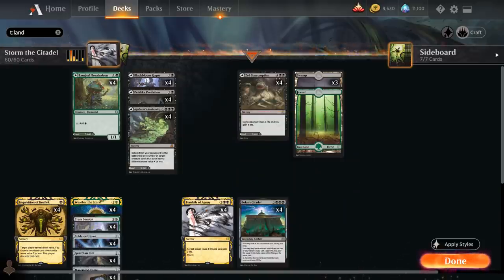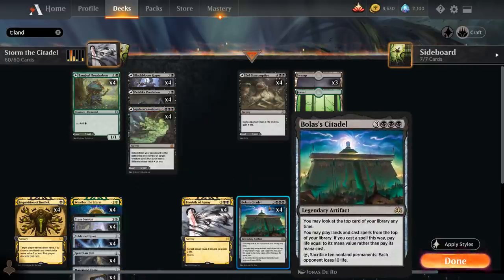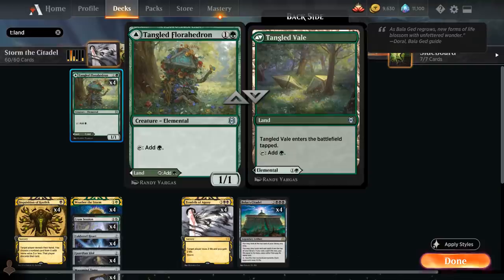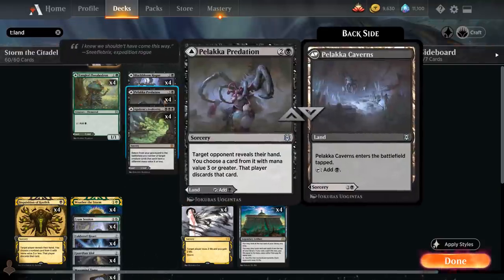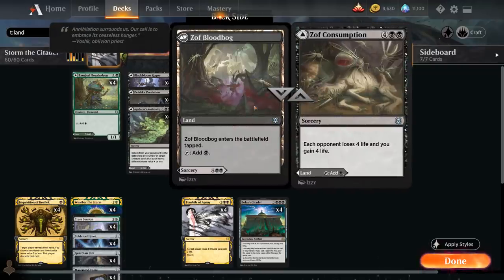The other Storm card in the deck is Weather the Storm — a 2-mana instant that gains 3 life and has Storm. This doesn't kill the opponent but gains us a ton of life if we're comboing, so we can keep casting spells off the top. It's important that all these dual-faced cards we can cast under almost any circumstance — Florahedron and Rogue are just creatures, Predation can always target the opponent, Agadeem's Awakening can be cast from the graveyard, and Zof Consumption can also drain the opponent for 4.